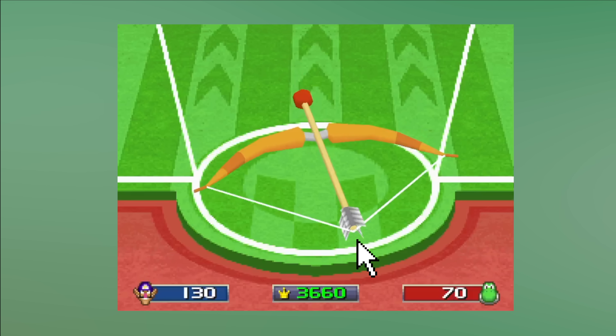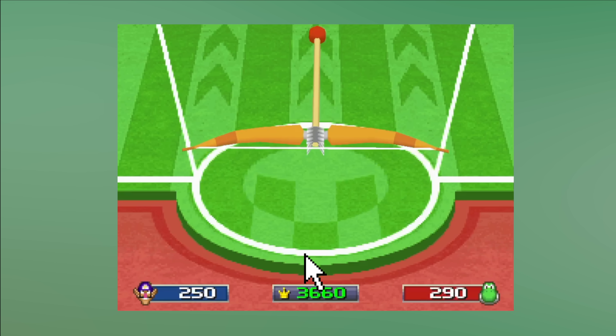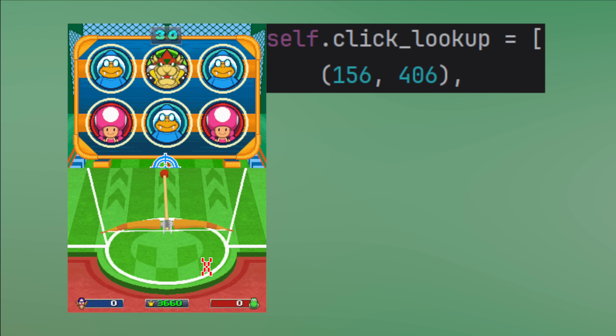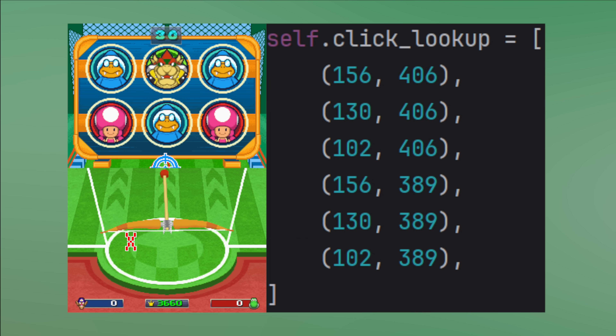While playing around a bit I found out that you don't actually have to drag on the arrow — you can just click anywhere to fire a shot. So for the first step I figured out the 6 XY coordinates on the touch screen to hit all of the targets. That already massively simplified the logic, and now I just needed to find out which target to shoot at any given moment.